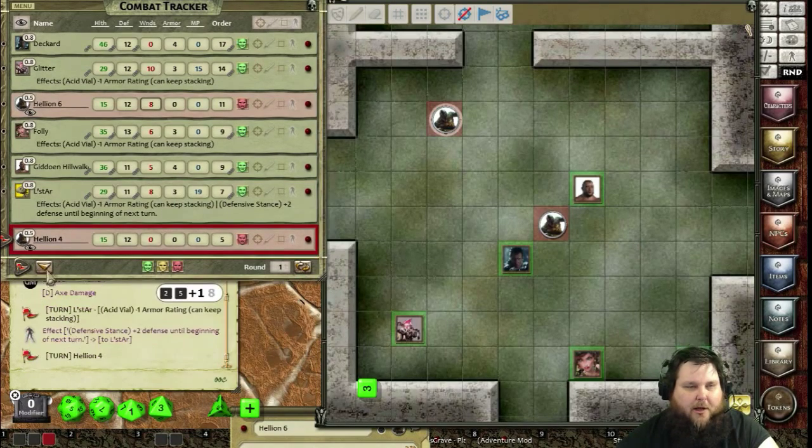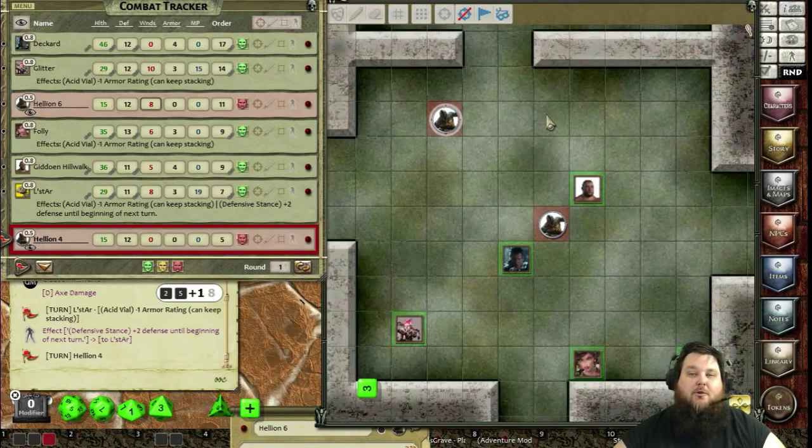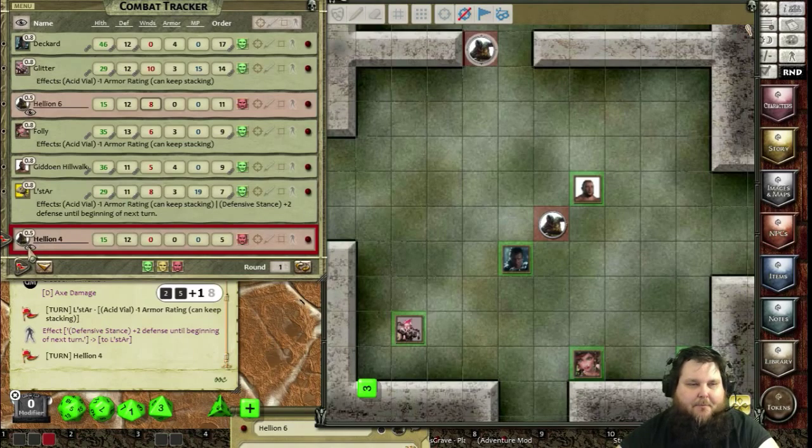Finally, Hellion 4 has had its morale shattered. It sees two of its allies nearly dead and, being an intelligent creature, doesn't want to be next. It uses its major action to run — gaining double movement — and disappears off the map. It's set as invisible, retreating to find the Alpha and bring it back to engage the party.